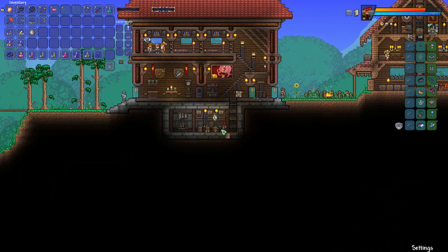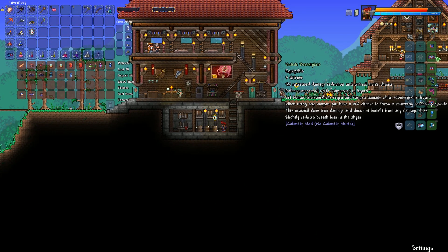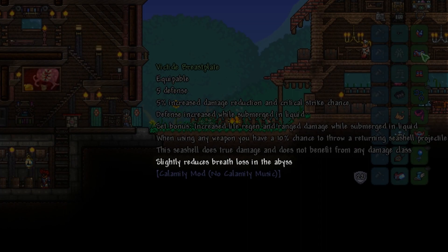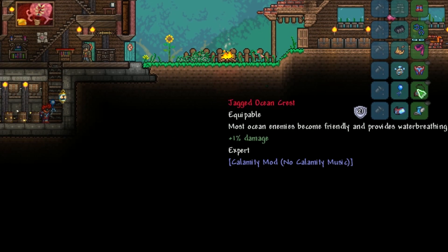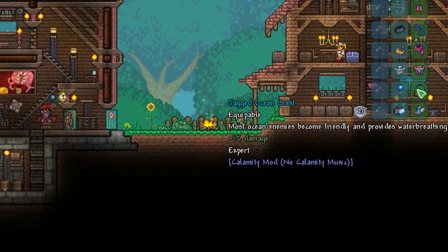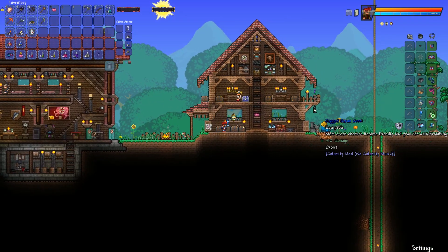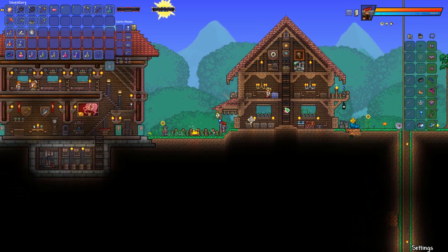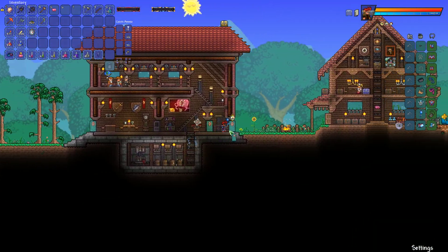Let's get our victite armor out of this beautiful barrel. We need stuff for underwater — most importantly slightly reduced breath loss in the abyss. Yep, it's about time: we are finally going to properly check out the abyss. We are also going to use the ocean crest — most ocean enemies become friendly and provides water breathing. This one will probably not work in the abyss, but we'll try it out anyway. I think I got my equipment all set up, so let's head over to where all the fun is going to happen.